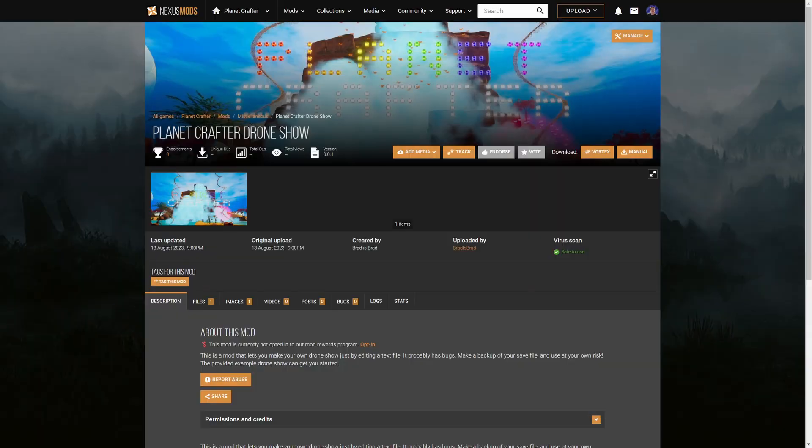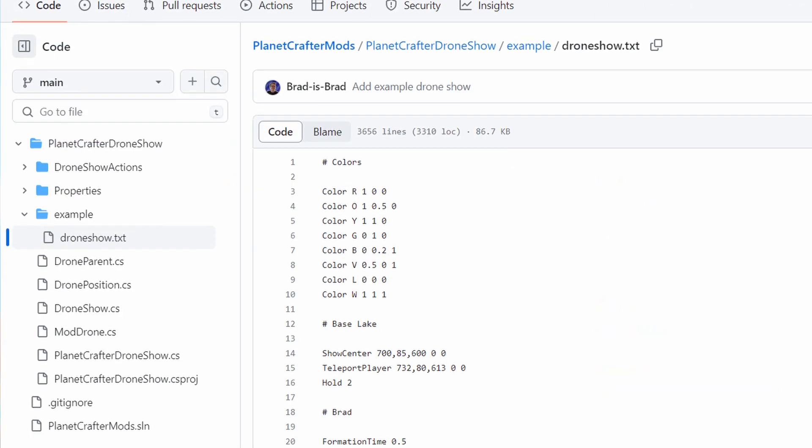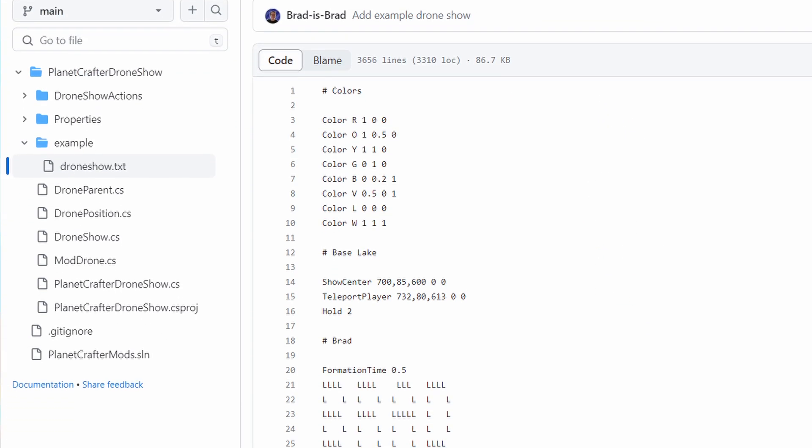So, there's my drone show. I hope you liked it. If you want, you can try it out yourself — there's a link in the description. It definitely has bugs, and it will definitely break as the game updates, but it's fun to mess around with. I've also made the source code available in case you want to see how the mod works, and you can see the file that made the drone show I just showed you. I really hope you liked hearing about this whole journey I went on. It took a lot of tinkering, and experimentation, and frustration, and giving up for a while, and coming back to it, and math, and coding, and more coding, and there's so much more that happened that I didn't even put in this video.